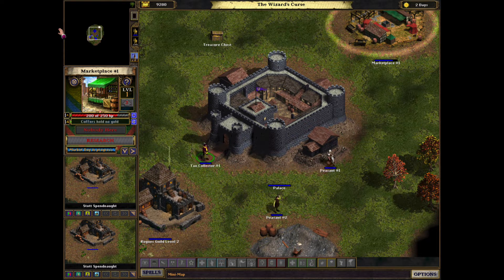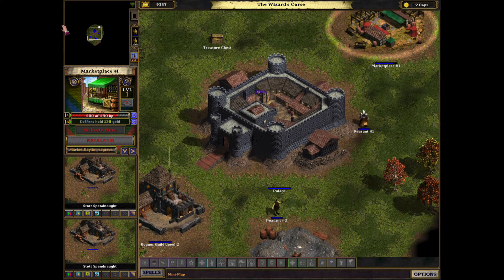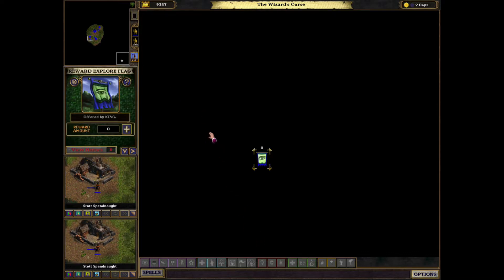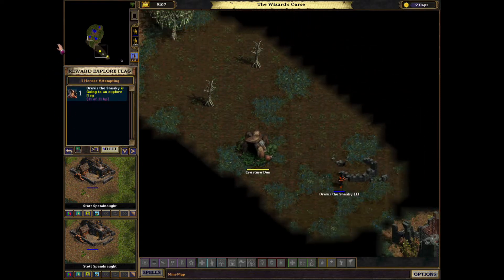Your heroes are not going to explore the map for you voluntarily - you have to put in some kind of incentive for them. If you just double-click on an invisible part of the map, it will show a reward explorer flag. You can place maybe $200 or $300, and then you wait for your heroes to come to that point on the map. Once they arrive, they will get the $300 incentive. There is already one rogue going for it.